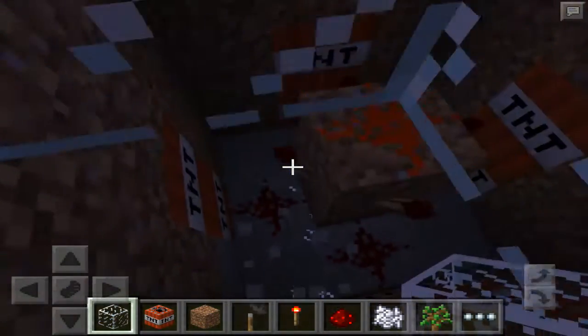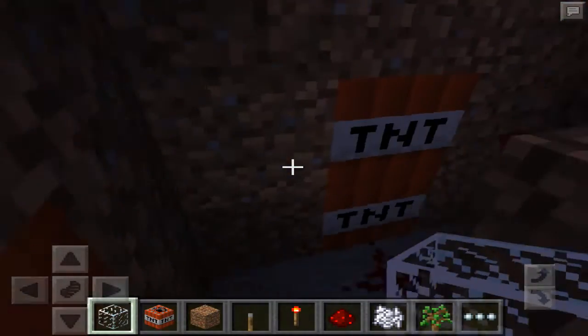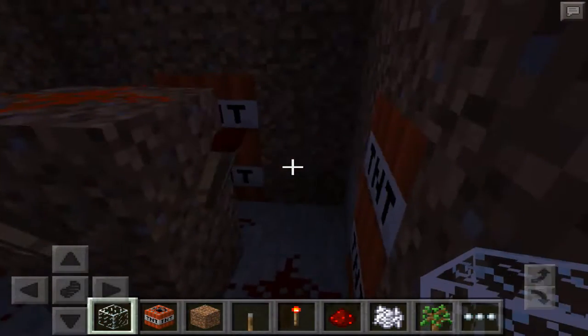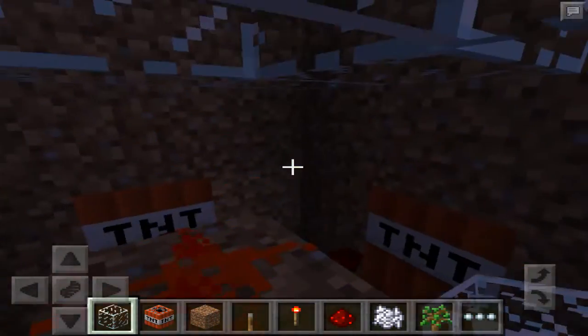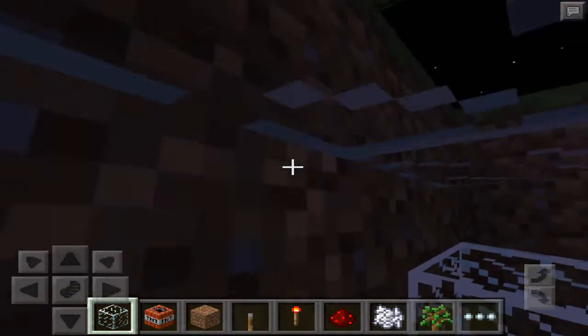I'm going to show you again the Redstone corresponding to the Redstone Torches. You can connect them and put more if you want to. You can put the TNT around here, and then make sure the lever is two blocks above the Redstone, which is pretty cool to set up.